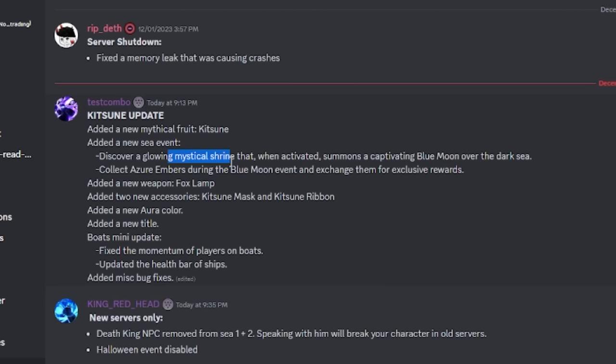Kitsune update patch notes: Mystical Shrine that, when activated, summons a captivating blue moon over the dark sea. Collect Azure Embers during the blue moon event and exchange them for exclusive rewards. Added a new weapon: Fox Lamp. Added two new accessories: Kitsune Mask and Kitsune Ribbon. Added new aura color. Added new title. Boat mini-update: fixed the momentum of players on boats, updated the health bar of ships, added miscellaneous bug fixes.